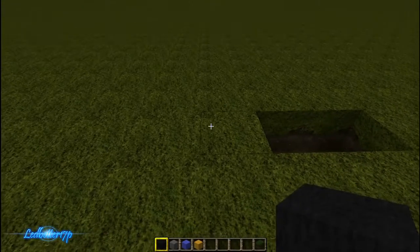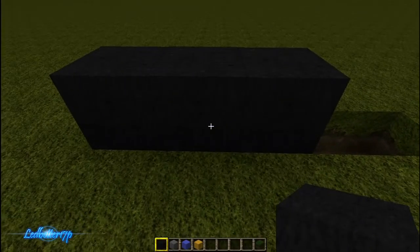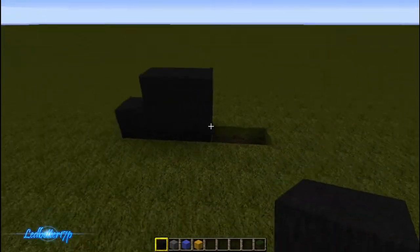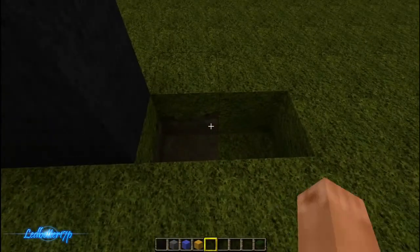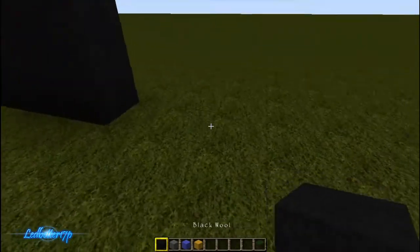We're gonna start with the feet. You want to go one, two, three blocks out and then on top of that like that. The reason there's a hole here is so I could keep it in line with one of my other pixel arts, but now that I've done that I can fill that back in.